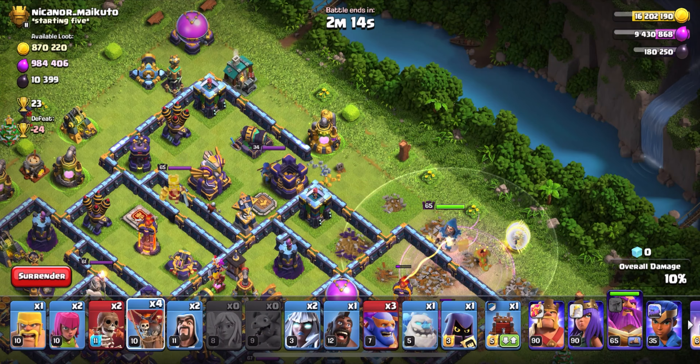Usually you might want to jump into the Town Hall, but the Log Launcher was able to get all the way in, so I'm just going to use that to cross into the Scattershot compartment. At this point, deploy your World Champion to get to the back third of the base. We have one rage spell left — I'm going to rage her up to help her power through this last expo. The Skeleton Spell at this point can actually be very beneficial for distracting heroes — since we only have one hero left, it's important to keep it in mind.